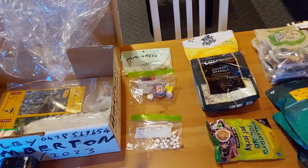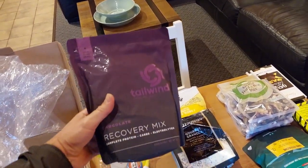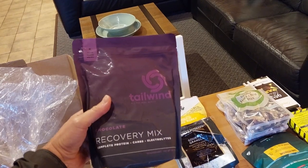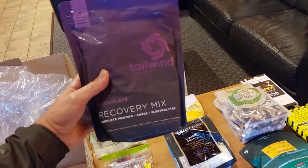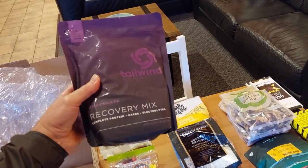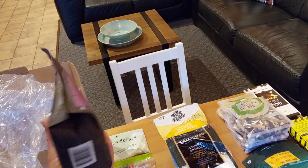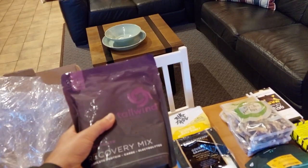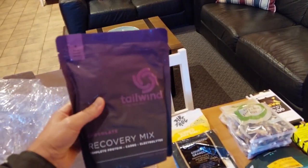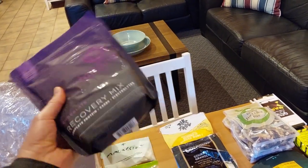The other standard thing in all the other resupply boxes except this one is a recovery mix. This falls into the category of something you just can't buy in towns — I have to order it specially. It's a particular balance of protein, carbs, and electrolytes, intended primarily to restore glycogen levels in your muscles at the end of the day. It's also a source of calories — about 250 calories per serve, one serve a day. That's in most of my boxes except this one because I've got some overlap.